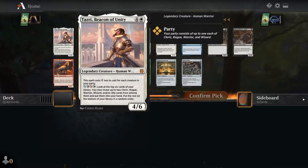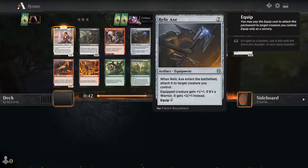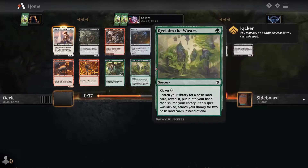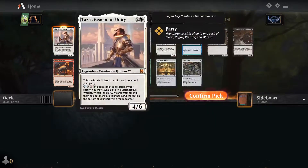Opening up to Taziri, Beacon of Unity. This is all about party — spell costs one less for each creature in your party. It's a four-six. We're already going to take that. There's also Relic Axe, Chilling Trap, Cliffhaven Kite Sail, and Rabid Bite — great cards — but yeah, we'll take Taziri.